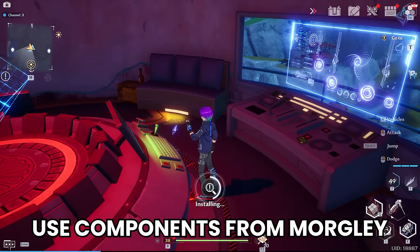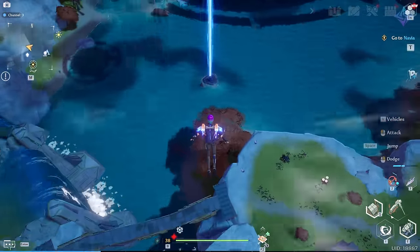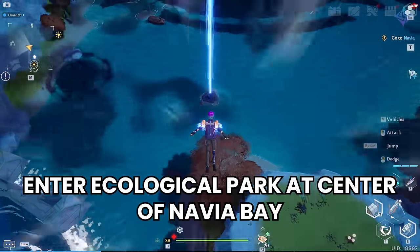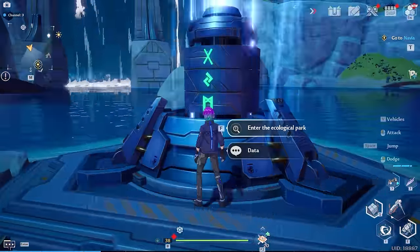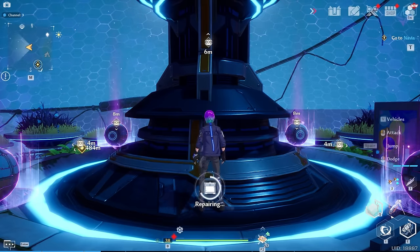Once all of these towers are back online, head to the center of Navia Bay. There's going to be a little pillar and a beam of light — click on that to head into the ecological park. Once in here, open up all the supply pods, including the center one for your Colossus Arms relic.